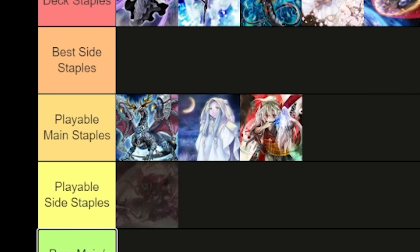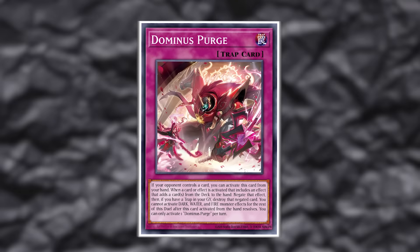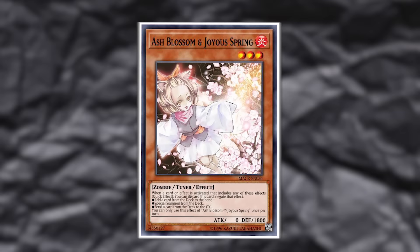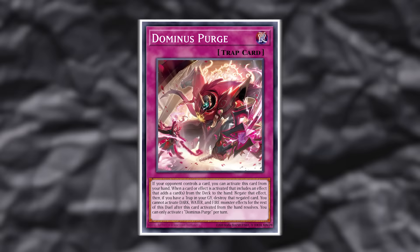The last hand trap in this playable position is not Droll & Lock Bird — it is actually Dominus Purge, and I guess it really shouldn't be that surprising. I think Dominus Purge should be played as the next hand trap after the best four or five in any hand trap deck assuming you can play it. It is a weaker but similar version to Ash Blossom. The game needs more hand traps sometimes. It is just clearly worse than Ash with way more restrictions. That said, if your deck can use it and we're in a hand trap-required format, it is a solid hand trap to add.